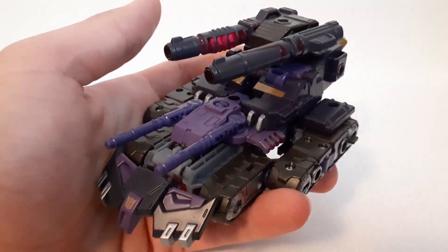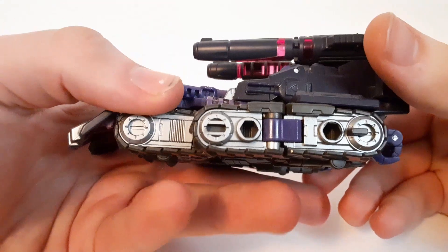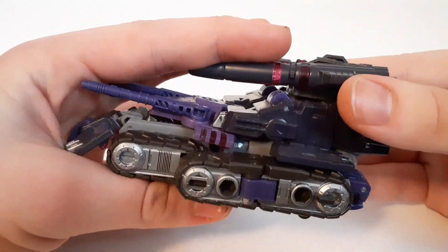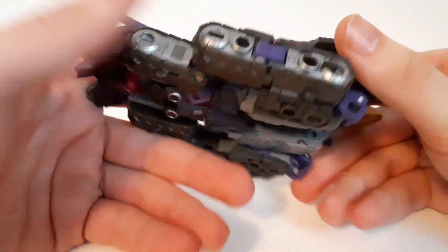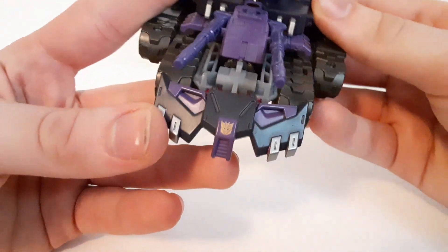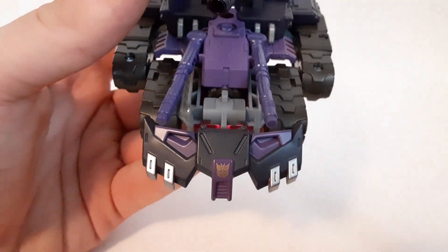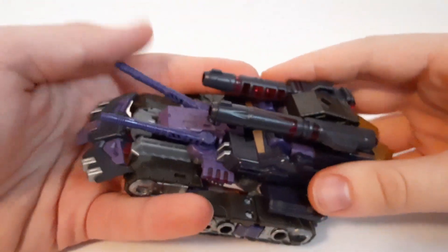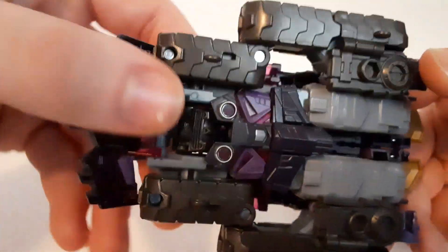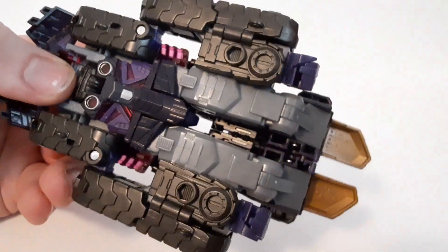Let's take a look up close at Tarn's tank mode. It looks really cool. I really like how they paint around the treads and use silver in the inner part. It's a brownish-grayish plastic for the actual treads themselves. The front is basically the main center chest of his robot mode, and you've got a nice golden Decepticon emblem in there — pretty rare. You get some gold paint for what will become the knee pads in robot mode, and a lot of cool details overall. There is visible head syndrome though.